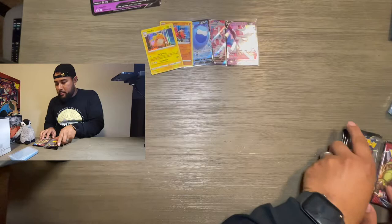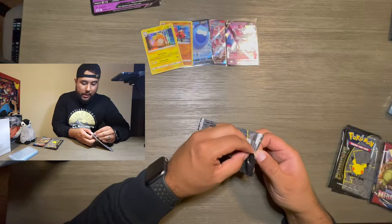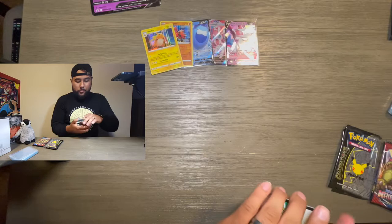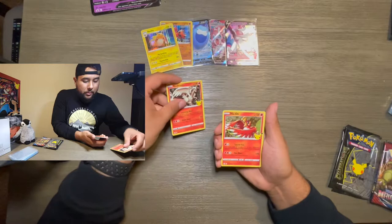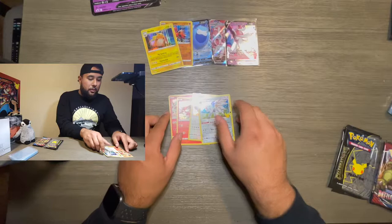Alright, we're gonna start with this Celebrations pack. Let's see if I don't struggle with these because they only have four cards each. There is that code card. The holographic restaurant — that's pretty nice — holographic, a Hallelujah, and a Solgaleo. Nice, these are some nice cards.